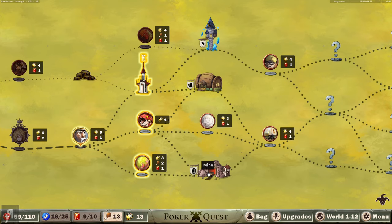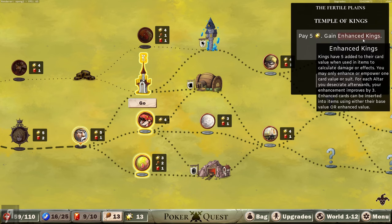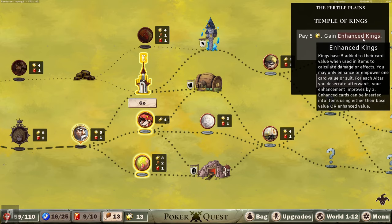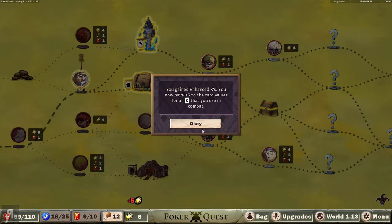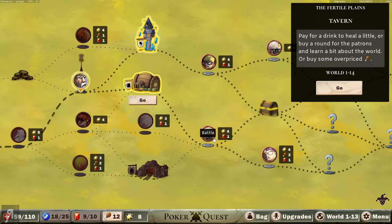We're going to the Temple of Kings - there's a tavern there which might be really useful because we might be able to rest and regain some HP. What is this? Kings have 5 added to their card value when used in items to calculate damage or effects - wow, that's actually insane! So let's do it - let's enhance our kings.